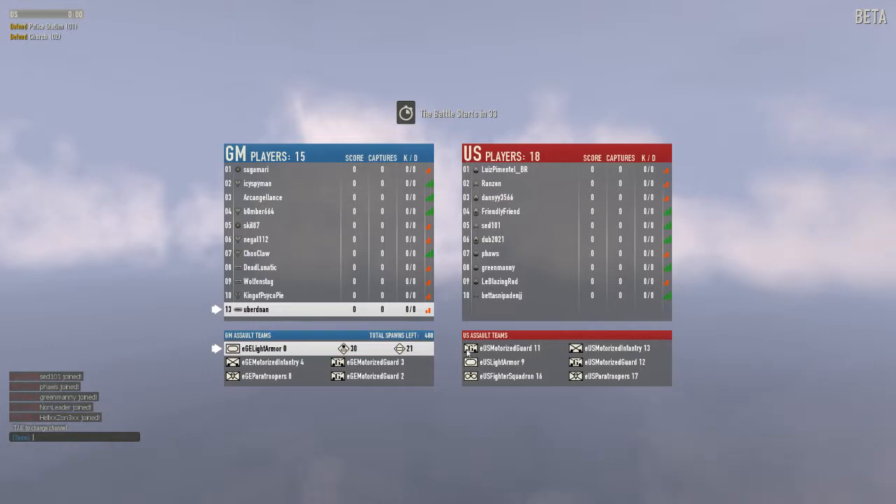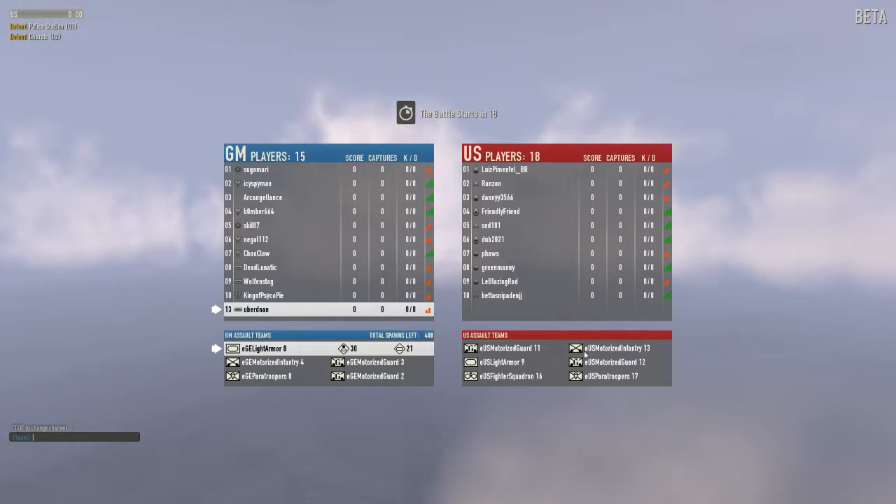Here we go, we have some motorized guards. You can tell by the G, and the little dots indicate that they have vehicles. This is infantry. The guard is usually 32 units, infantry is much more — like double that, 160. And this is also motorized.